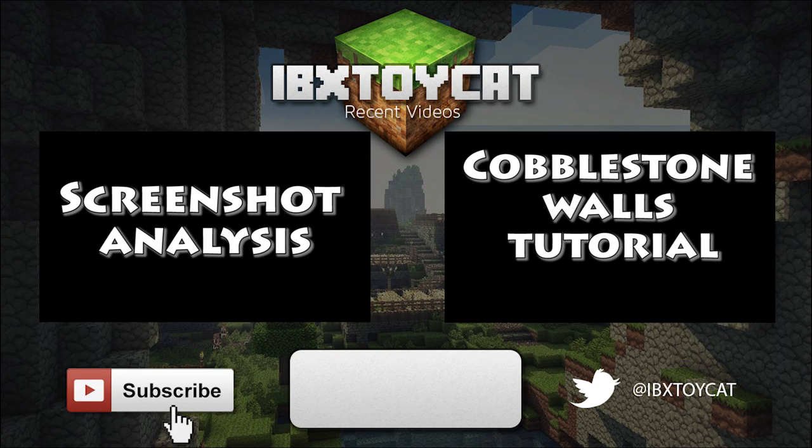If you enjoyed the video and want to learn more about Title Update 14 and haven't seen the screenshots, you can click on the left side of the screen and you'll see my analysis of the screenshots as soon as they came out — talking about the PS4, the PS3 edition, what the screenshots mean, the new features, all of them. Or if you have seen the screenshots, click on the right side of the screen to see my cobblestone walls tutorial, which covers cobblestone walls coming to the game, the new types of food, mossy cobblestone walls, and a few other things. Hopefully one of those two videos interests you — if you're on PC just click them, if you're on a phone go to my recent videos on my channel.